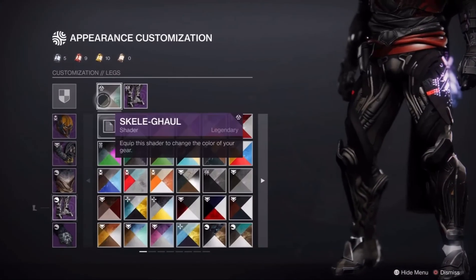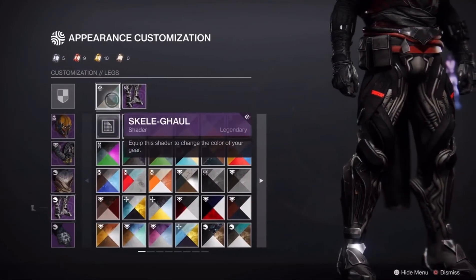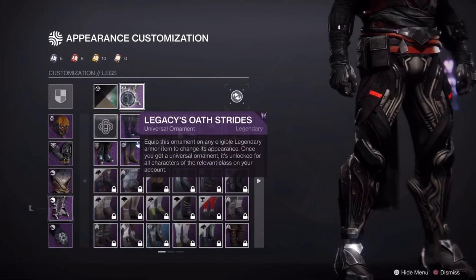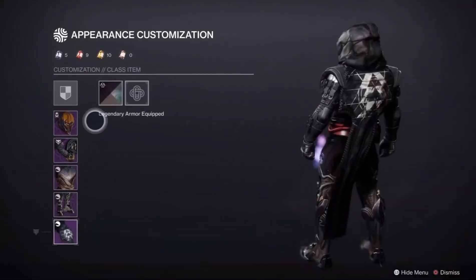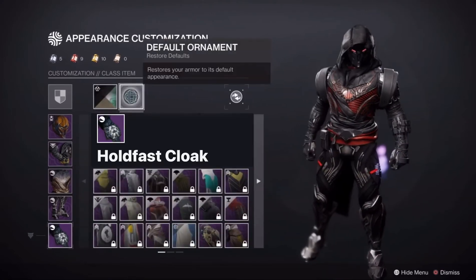For the legs I'm using the Skelly Gold shader paired with the Legacy Oath Strides. And for my cloak I'm also using the Skelly Gold shader, paired with the Hold Fast Cloak.